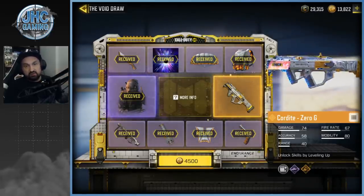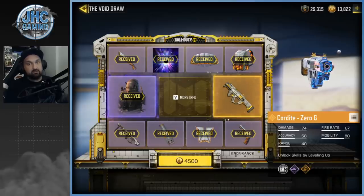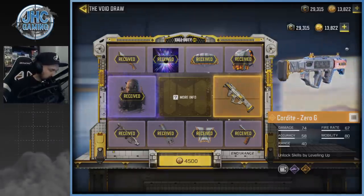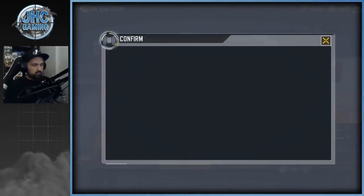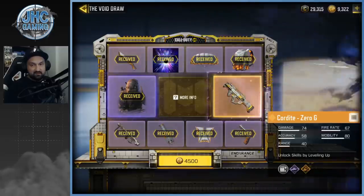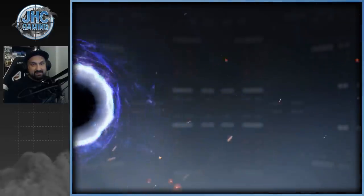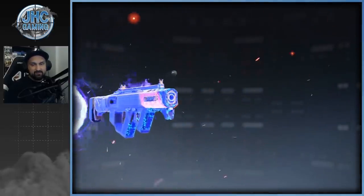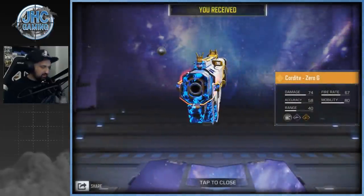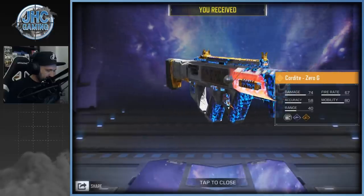We're back, and the last spin is 4500 card points. In total it's gonna be about 13,500 — I was at 11,500 and came short. Let's go — this is the last spin of the day. You already know what you're gonna get. The Cordite Zero G is here! Looks pretty dope.